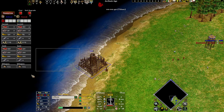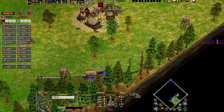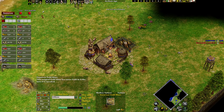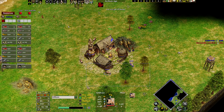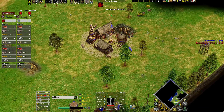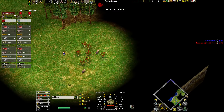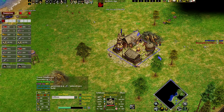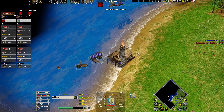As soon as your dock is finished you make fishing ships, of course. Don't forget the house — it's really bad to be housed. Then you add one more dwarf on the dwarven mine, and all the next dwarves go on the pigs. I think just four pigs is fine — it's not a big deal if you don't have more than four, but if you have more than four pigs that's good.